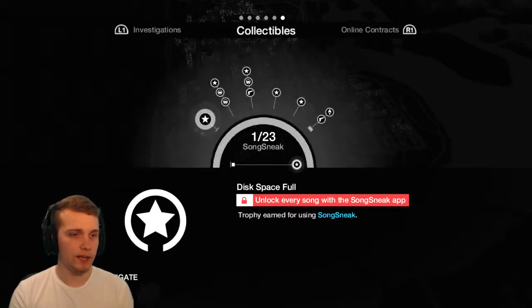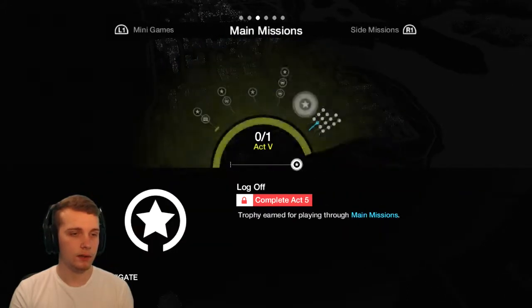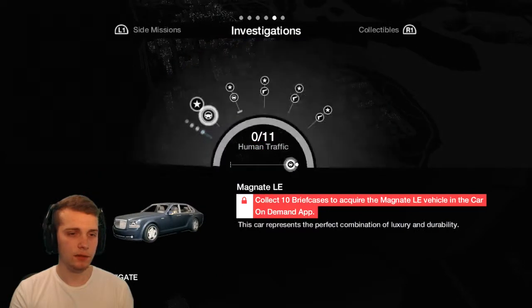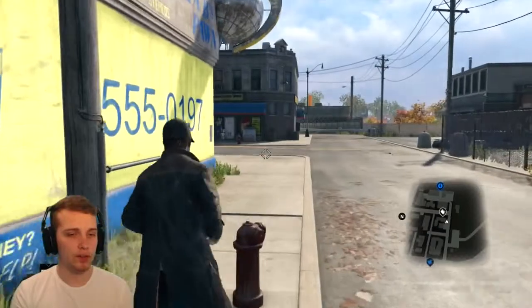So obviously like 20 side missions. Human trafficking, collectibles, online tailing, shell game — Act 1 of 9. That's all of the little side missions, which we will be doing in a separate video.